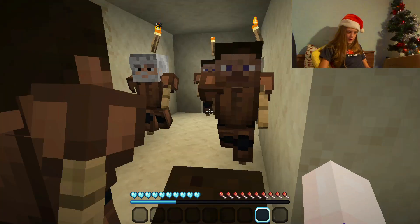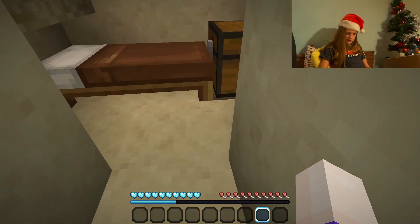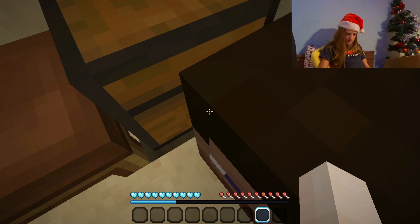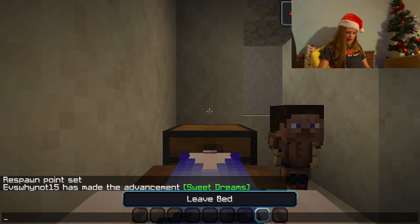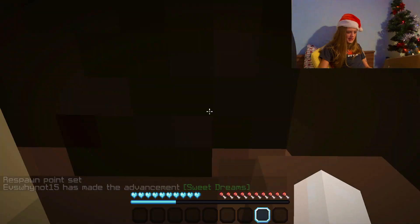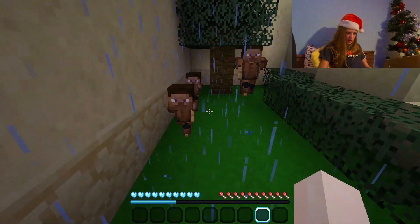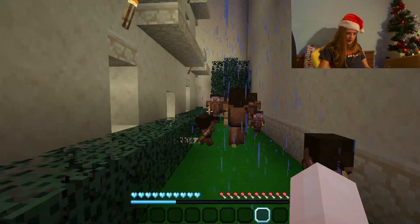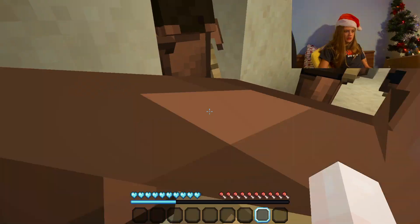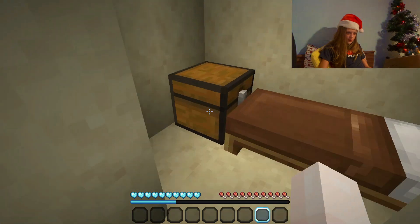There's a bunch of people here which might make it challenging to find the button. I found a crevice - this might mean there's a button here. Little guy, move out the way! I don't think it's in here actually. I accidentally slept in the bed. I had a feeling it might be on the tree but I was wrong. I feel like it might be outside but it's thundering out there.